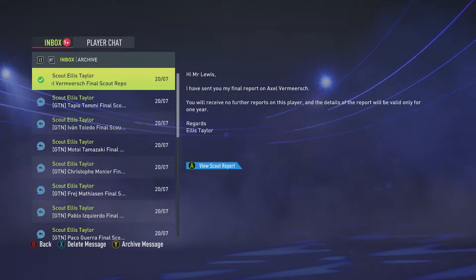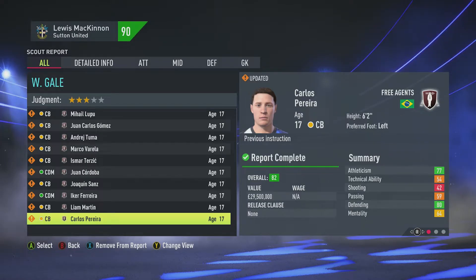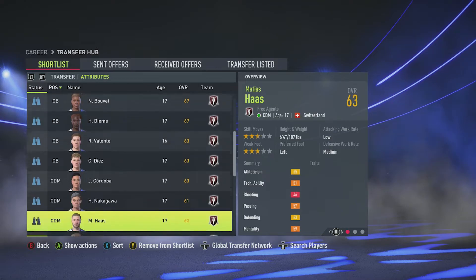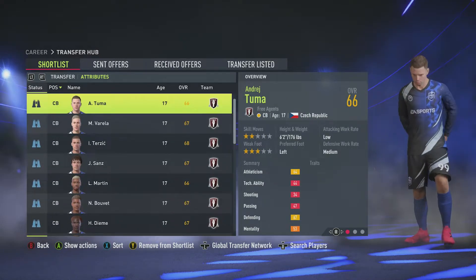Now I've got scout reports back on loads of these players, so let's have a look and see if any are good enough to sign. I'm not gonna lie, I think this guy might be out of my price range. Now I'm about to do some transfers — I'll show you the rules for this season but I'm not going to go through them again, so if you want to read them just pause the video here. Now I've got my shortlist full of all these potential signings and I've already signed one player this window so I can only make four signings.